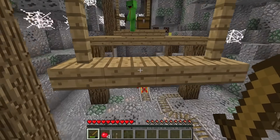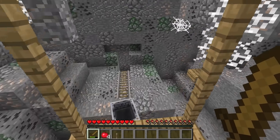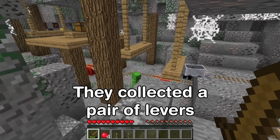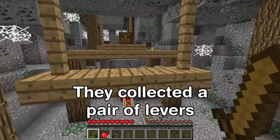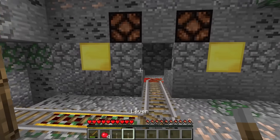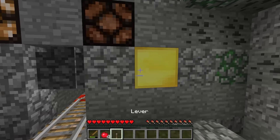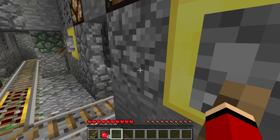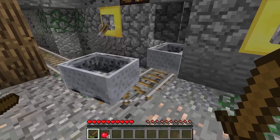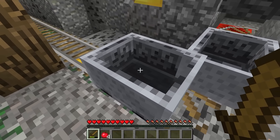I see one more chest. Let's go open it. I think I can reach it. Nice, Mikey — it's the second lever. Now let's place the levers. One, two. Let's see what happens when we pull them. Mine carts — they came back!